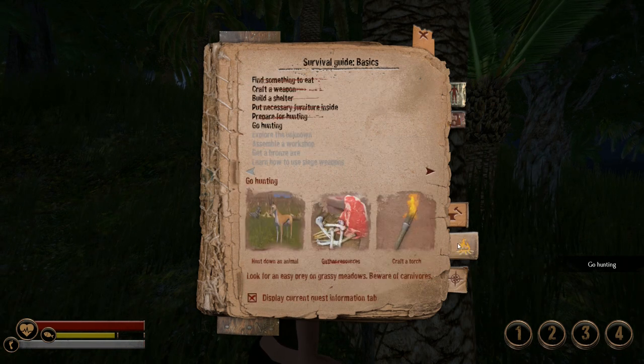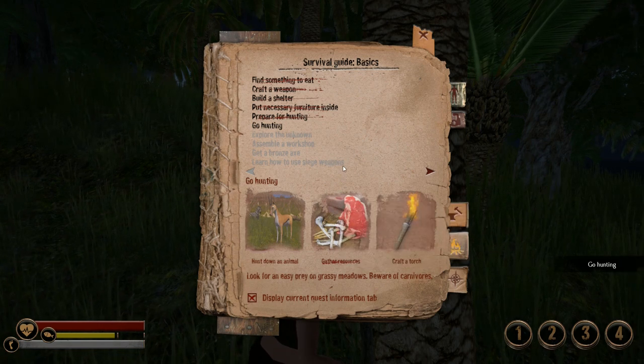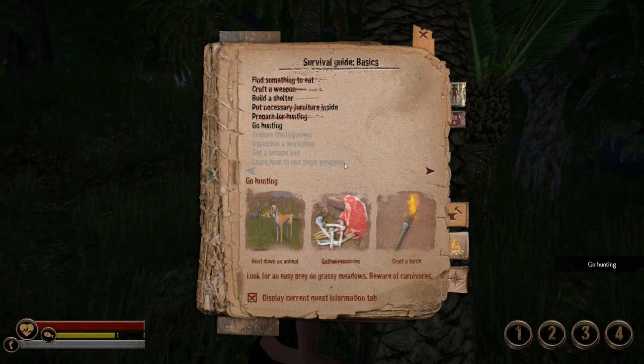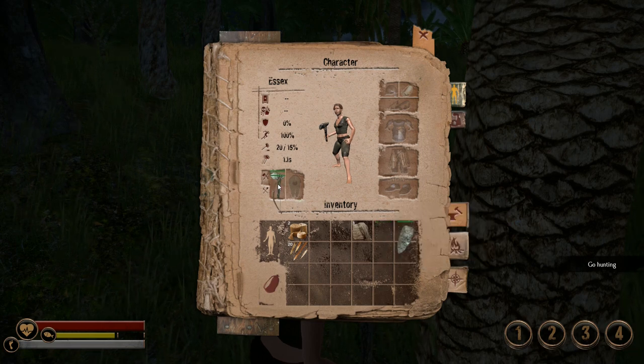What are we supposed to be doing now? Go hunting — hunt down an animal. We already crossed the gather resources part when we were skinning all those tigers. Hunt down an animal: look for easy prey on grassy meadows, beware of carnivores. Yeah, no kidding — three out of four tigers. So if we equip our bow now, how do we actually use that? Hold left to draw the bow, right mouse to zoom.